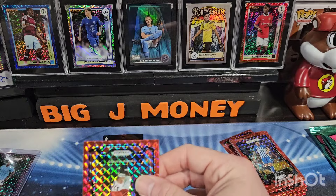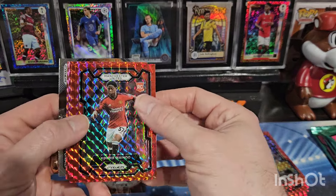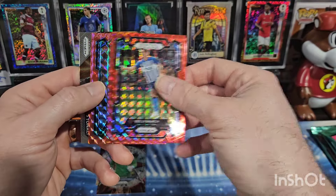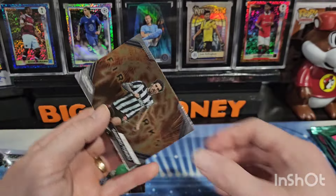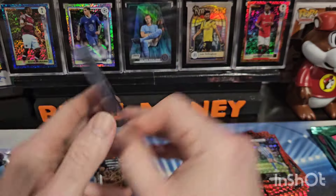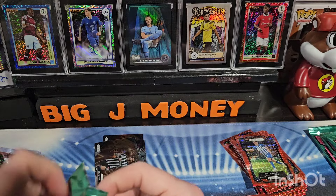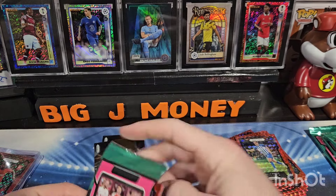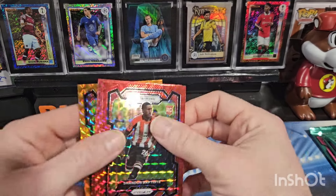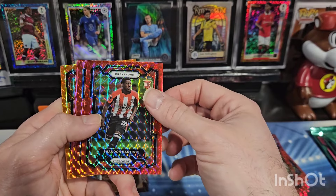No auto in that box — I think the autos are pretty rare so I got super lucky earlier. Hey, there's Kobe Mainu — nice one! Solly March, Carlton Morris, and Sandro Tonali. Nice Kobe Mainu rookie card, the color matches too for Manu — I'll take that all day.